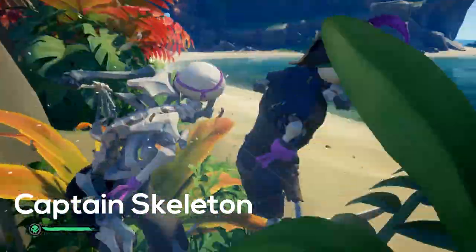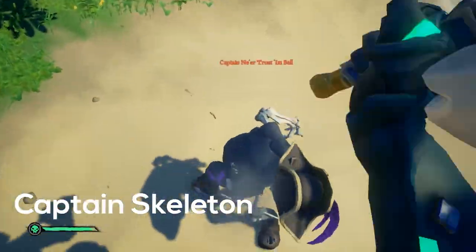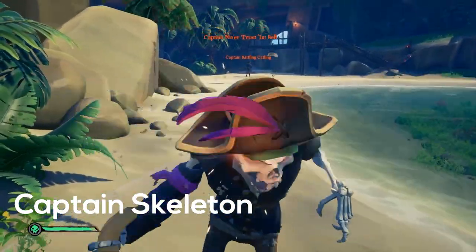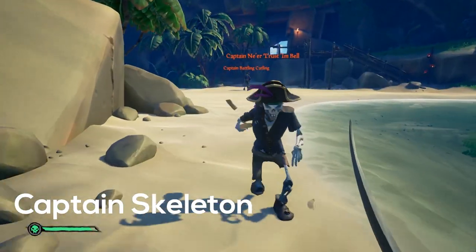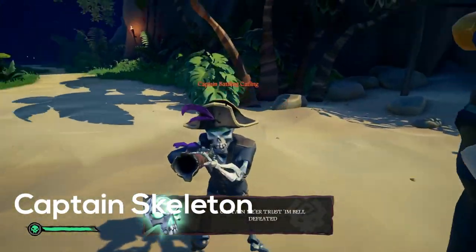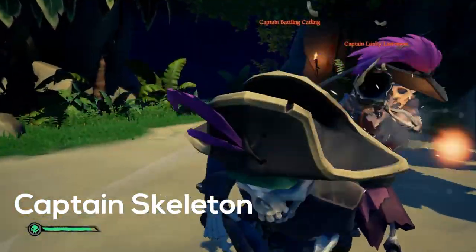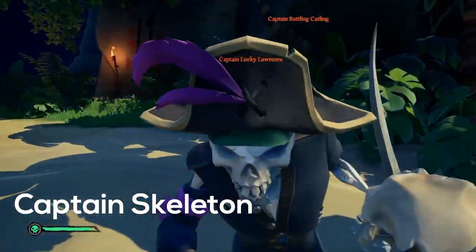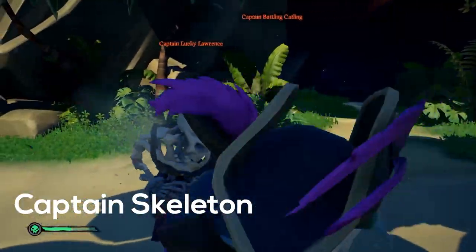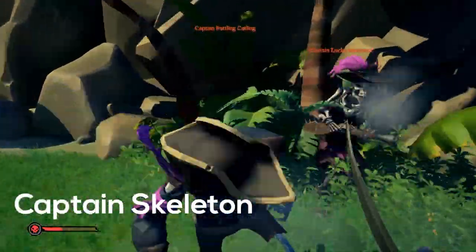Each of the skeleton types has a captain variant — a bigger version of the skeleton that retains the same attributes as its smaller minions. A gold skeleton captain will be weaker to water, a shadow skeleton captain must have light shined on it, etc. Skeleton captains will only appear after their minions have been slain, so use this to your advantage by keeping one minion alive if you need time to recover and get resources. They are easily spotted by the unique head they wear and the big orange name above their head.